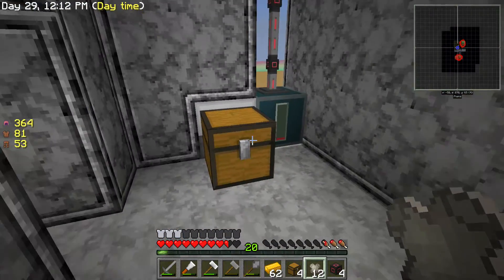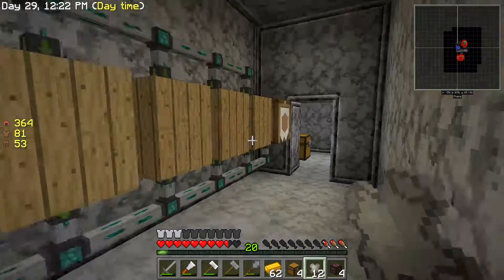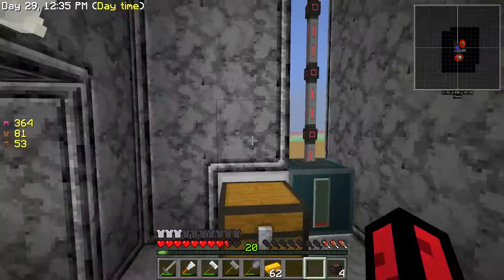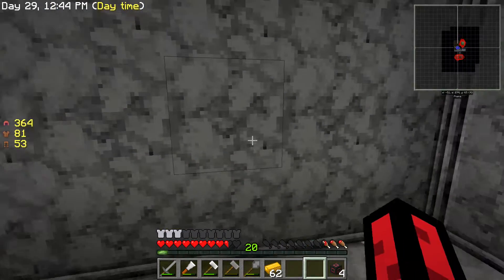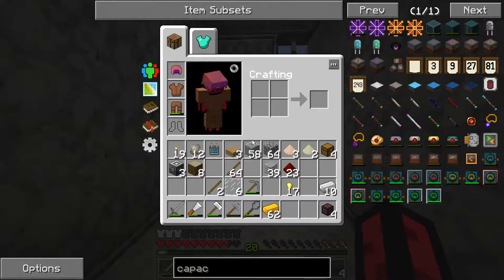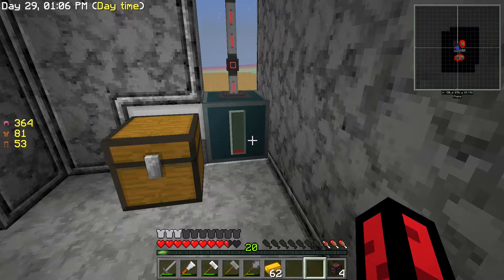Maybe we'll have the storage area downstairs - it's probably better to put it there. I'll put some painted stuff over here to make it look nicer. I think we can have storage through one room and the soul sand generator through the other - that seems pretty cool. We'll get on that in the next episode. Thanks so much for watching, please leave a like and subscribe if you want to see more - see you in the next episode!